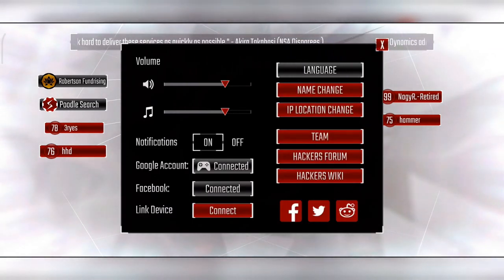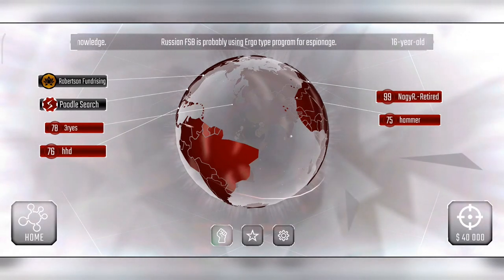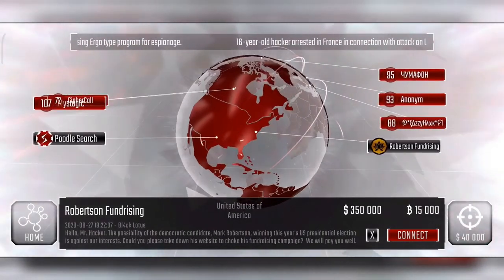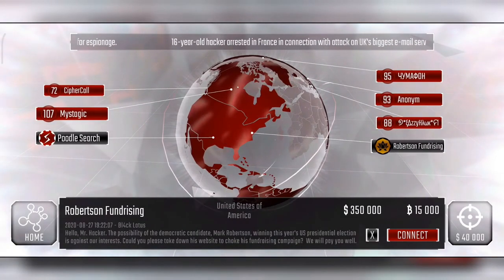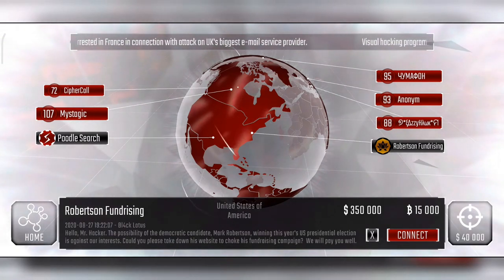In the settings, you can get in-depth information about each node — how much damage a program does and similar stats. You should connect your account to Google to keep it safe and enable notifications, and connect to Facebook to interact with different players. There are also in-game missions that search for you based on your reputation and core level, helping you earn extra loot.